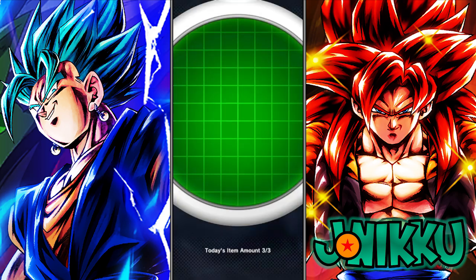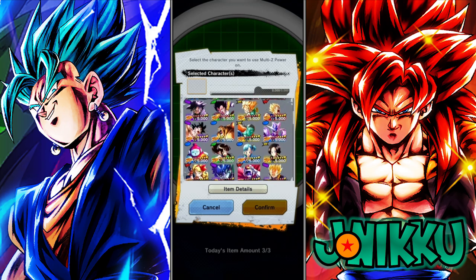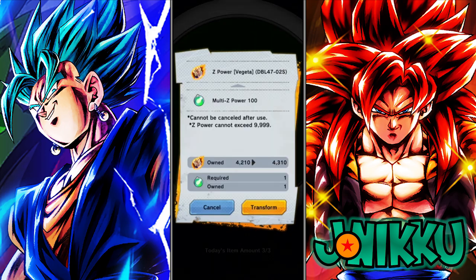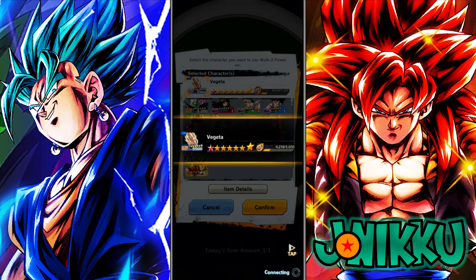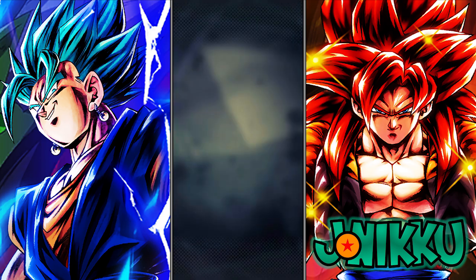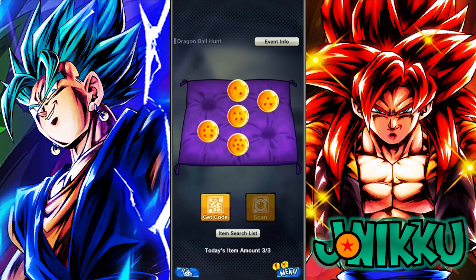I'm going to use it on that new Super Saiyan Vegeta who turns into Super Saiyan Blue. He still has a lot to go — two red stars — but yeah. Hopefully this helps you out because honestly, this is all I do every day. I don't have to rely on someone sending me their QR code — none of that. Easiest way. Send it to your friends, family, whoever you know plays Dragon Ball Legends. I'd like to help them out. Saves them a lot of time. I'll see you later. Bye.